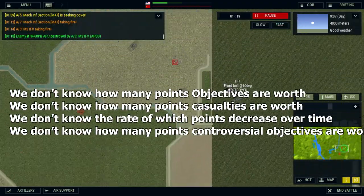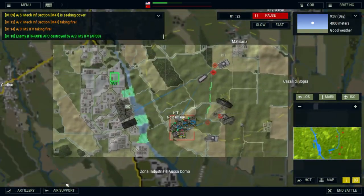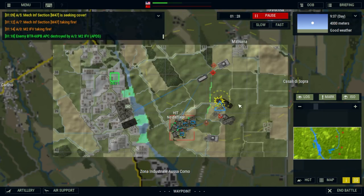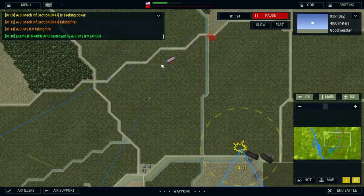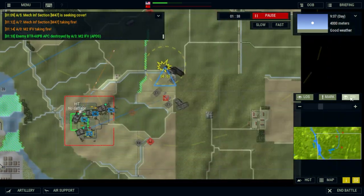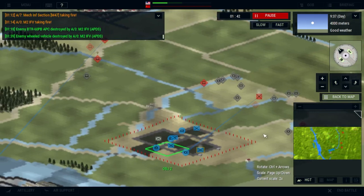We don't know how many points objectives are worth, we don't know how many points casualties are worth, we don't know the rate at which points decrease over time, and we don't know how many points controversial objectives are worth. What we do know is that victory points are influenced by casualties and objectives, and they steadily decrease over time.